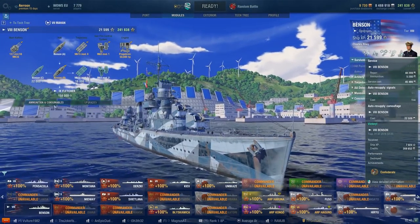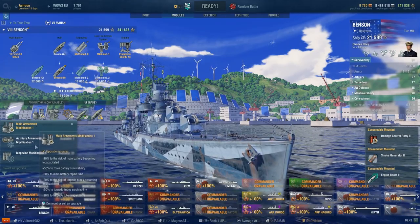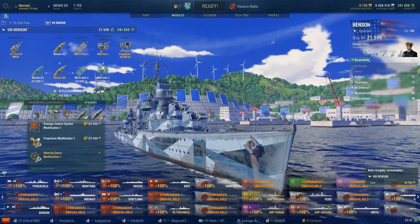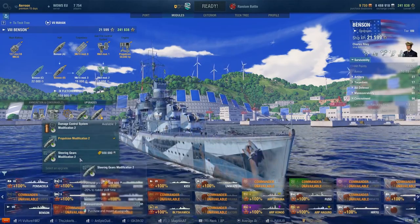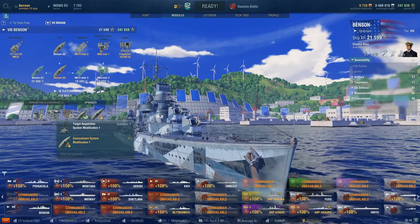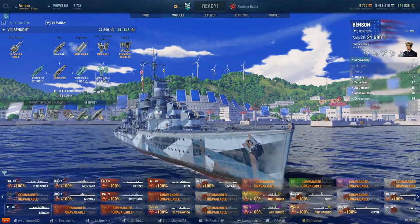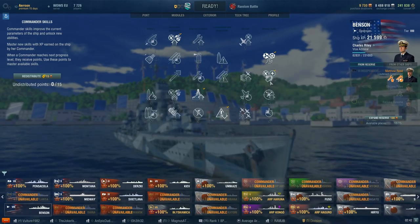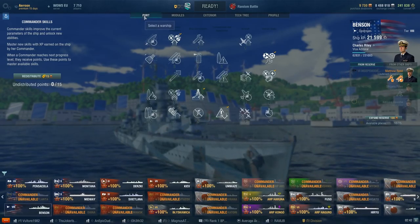Now for commander skills and modules. I use all premium consumables: smoke, speed boost, and damage control party. If I had the C hull, I'd use defensive fire. Slot one: main armaments modification. Slot two: the dispersion module, since none of the others really make sense. Slot three: steering gears, so I don't want those broken. Slot four: the acceleration module, because it helps me speed up faster. And the last one is the concealment module. Commander skills: basic firing training, last stand, superintendent, survivability expert, and concealment expert — and that's essentially it.